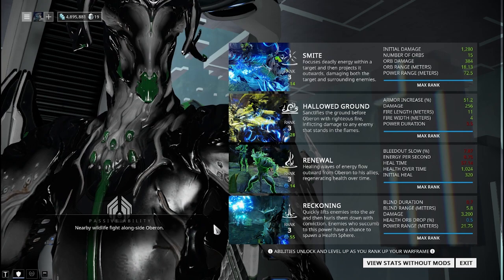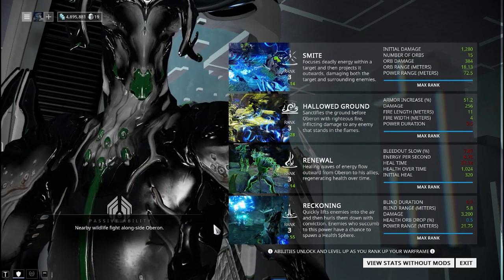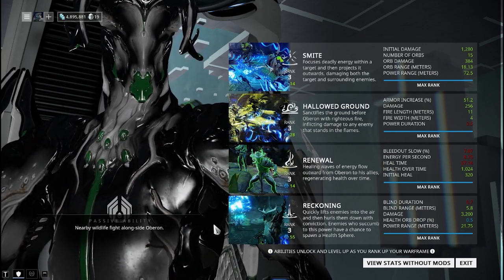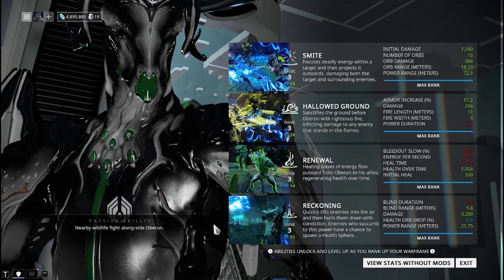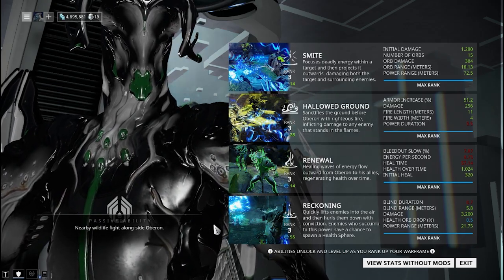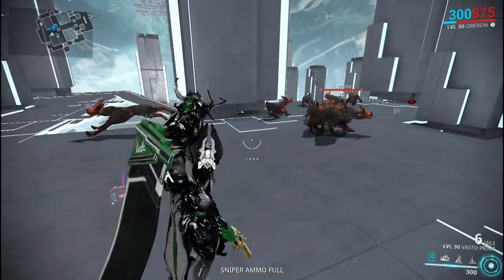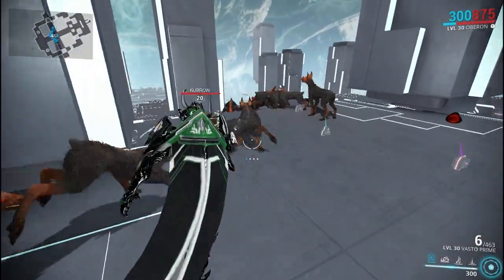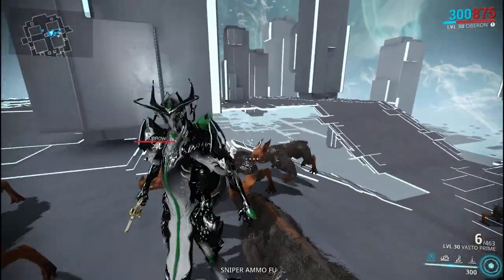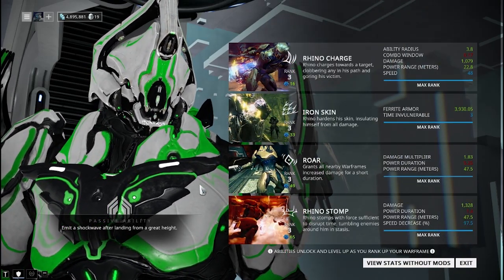Oberon's passive has a nature theme, which fits him perfectly since he was founded on Earth along with the Tethra's Doom mods. Nearby wildlife will fight alongside Oberon — so if you go to Earth near a Kubrow den, all those Kubrows become your friends, fight for you, and attack the Grineer instead of you. I think that's really awesome.